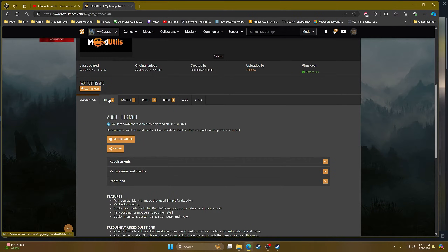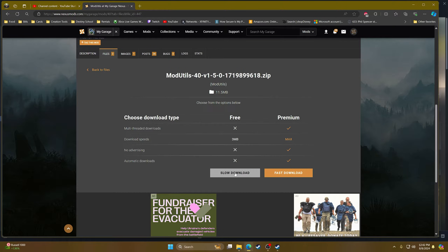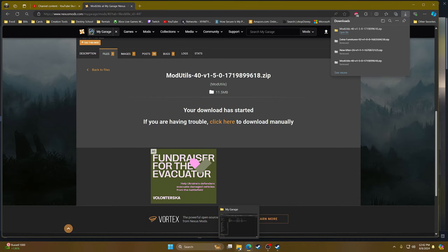Click on Mod Utilities, and once the page opens click on Files, then click Manual Download. On the next page select Slow Download. You might need a NexusMods account to do this, so you may need to create one. If you have premium you can do fast download; otherwise we wait the five seconds to count down and then depending on your browser it will start downloading.